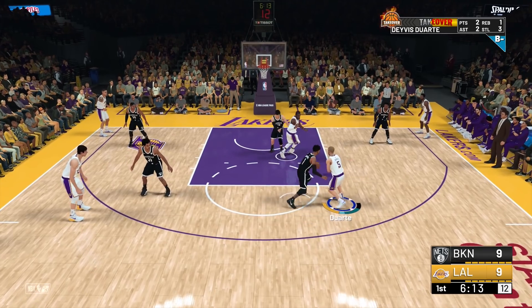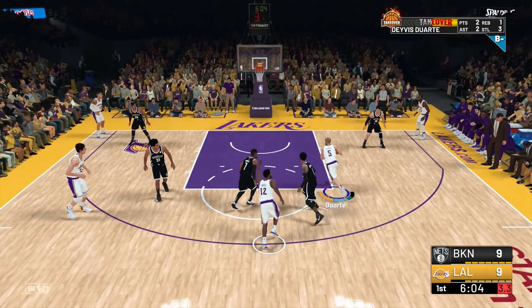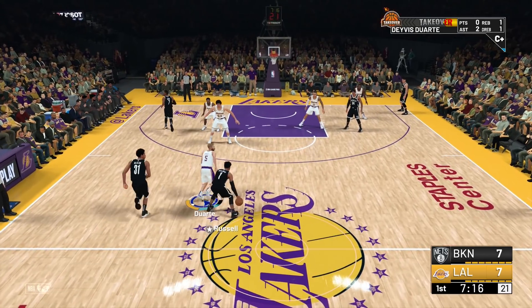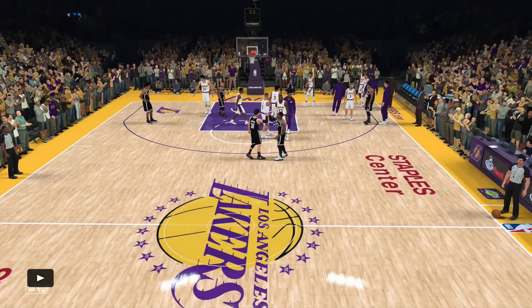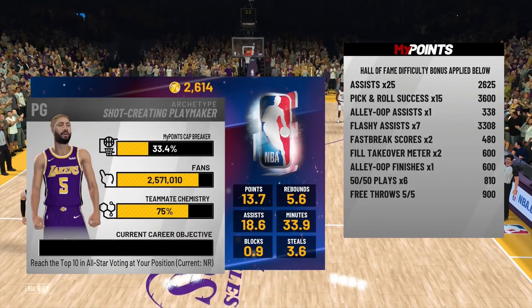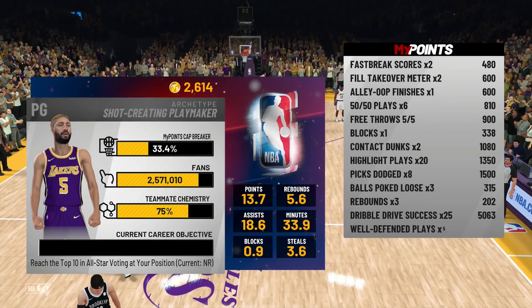Last but not least, if you get an easy drive to the paint where it's wide open, instead of passing you can simply take a regular dunk or layup and score. Don't be afraid to score when you attack the paint — you're going to get something called Successful Dribble Drive, which also gives you a lot of points, as I'll show you at the end of the game recap. Basically: do pick and rolls, make every assist a flashy pass or alley-oop, and if you do score, make it a drive to the basket.